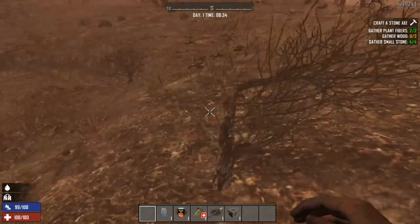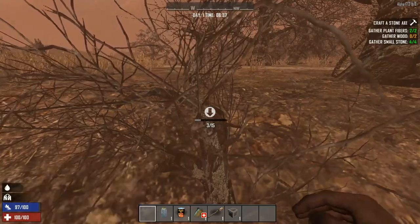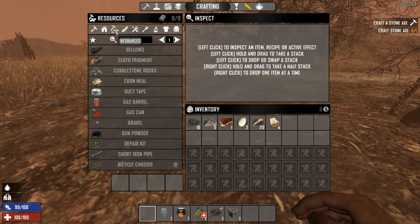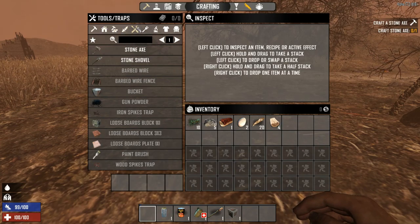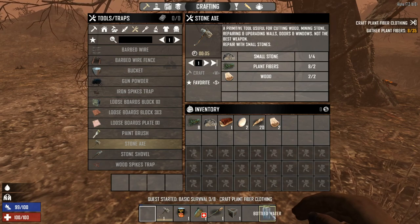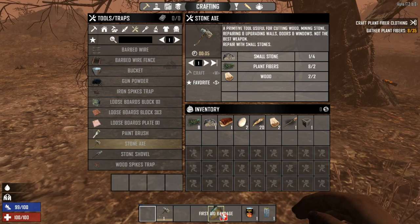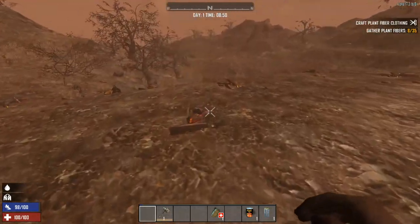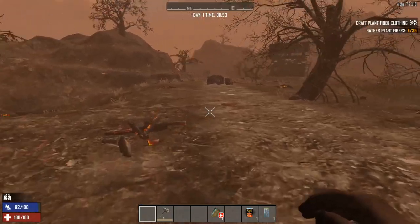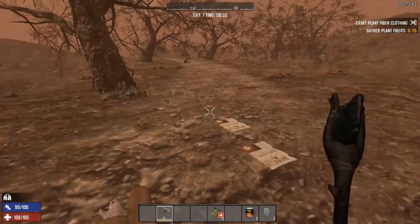These little burnt trees right here are easy to get wood from. You'll see these a lot in the burnt biome and the forest biome — just smack them, gives you some wood. Hit Tab, go to tools and traps, craft a stone axe. Our axe is crafted. Water's gonna go at the end here, and I'll put the axe on slot five. I'm gonna do these quests as I go, and you can look up a map of Nav's game — this is very important. We're gonna head north because I want to get out of this burnt biome.